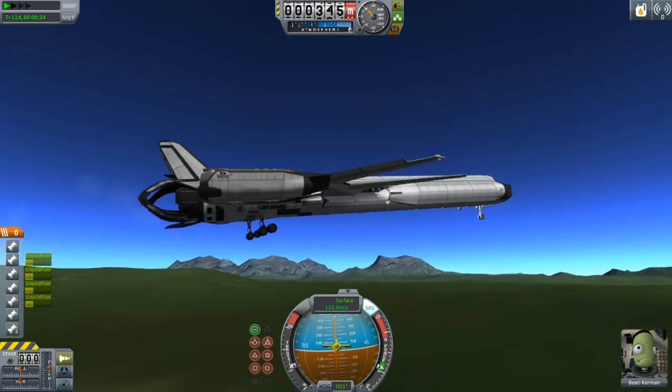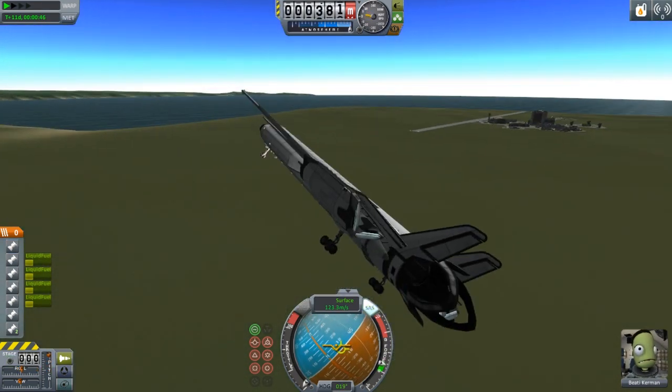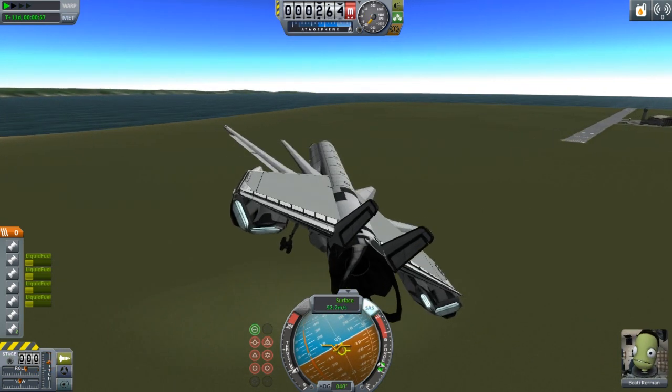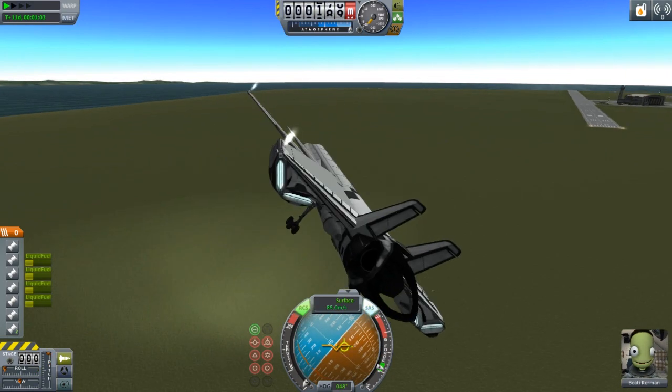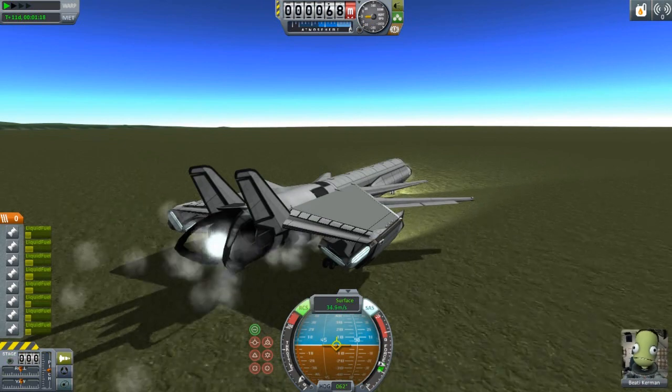I did end up coming in a little bit hot to KSC to try to land on the runway. So instead of overshooting and looping back, I figured we'd just land on the grass near KSC and taxi our way over to the space plane hangar. And with that, we are back home and this is ready for another use.